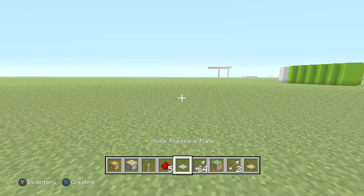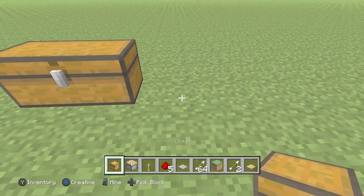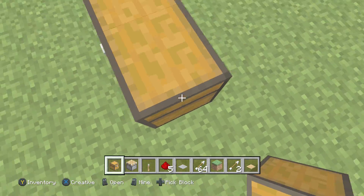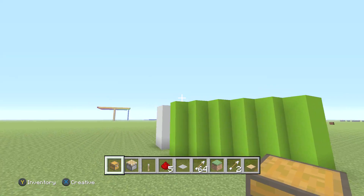As you guys do know, in Minecraft currently you can only place two chests in a given space. Like if you want to place another chest right here, you aren't able to do that. But in today's video, I'm going to be showing you guys how you can unlock the secret triple chest.